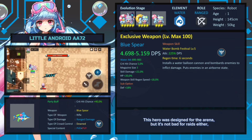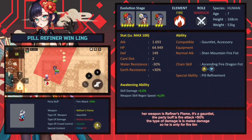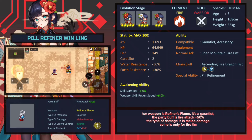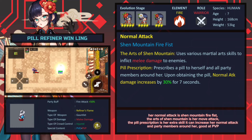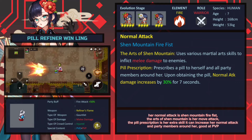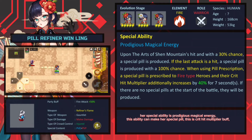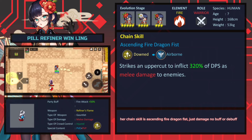Till Refiner Wing Lane is a fire unit warrior. Her weapon is Refiner's Flame — it's a gauntlet. The party buff is fire attack 50. The type of damage is melee damage, so she is only for a fire team. Her normal attack is Shen Mountain Fire. The Arts of Shen Mountain is her move attack, and the Pill Prescription is her extra skill — it can increase her normal attack and party members around her. Her special ability is Prodigious Magical Energy, which creates a special pill that is a crit hit multiplier buff. This is good at PvP.